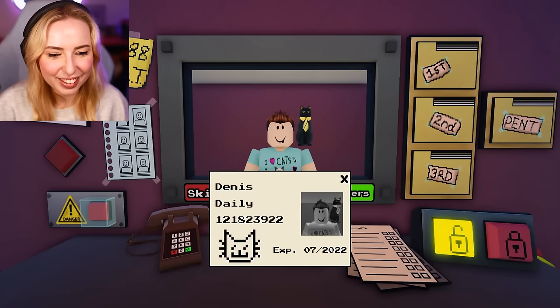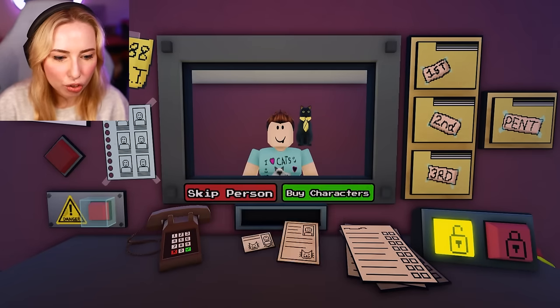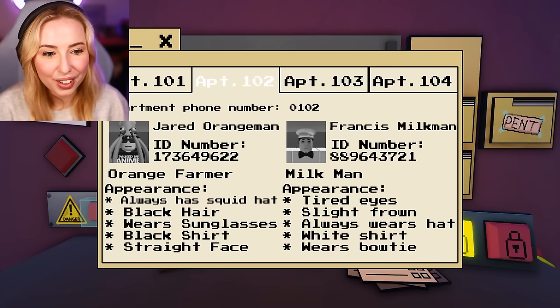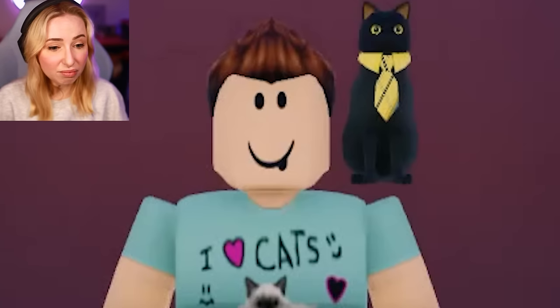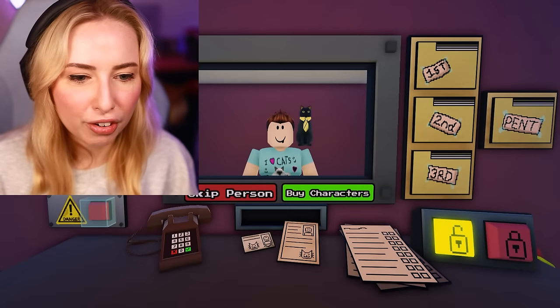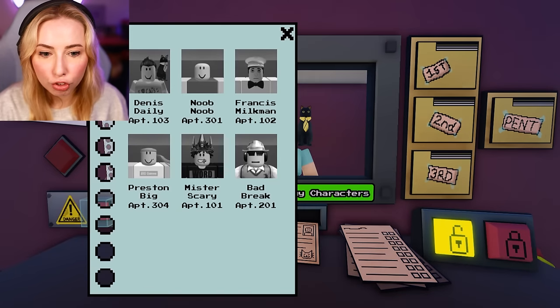Hello. You got your... yeah, Dennis. I remember you. We got the cat — good. 103. Fenerian — oh, Fenerian! Brown hair, always carries a cat, blue shirt, tongue out, loves cats. I can tell by your 'I love cats' t-shirt. It's not the most flattering shirt but sure. 92 — I'm just checking all the numbers, everything looks good.